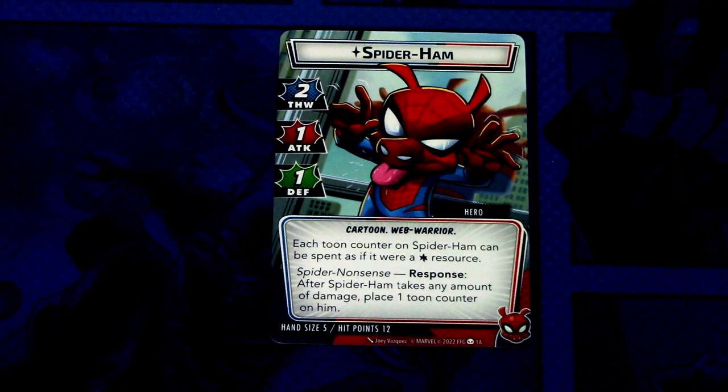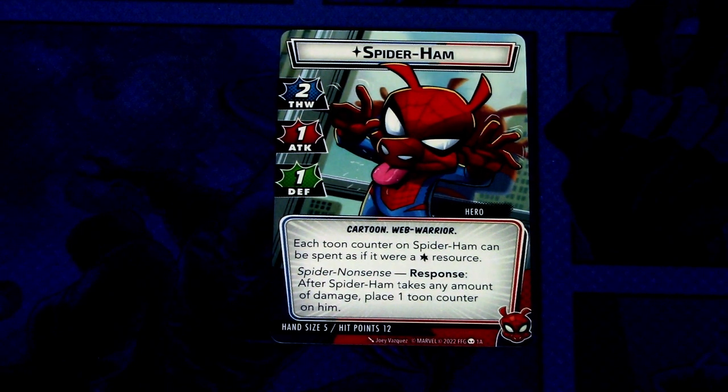On the Hero side we have Spider-Ham, a thwart of two, attack of one and defense of one, Cartoon and Web Warrior traits. Each Toon Counter on Spider-Ham can be spent as if it were a wild resource. Spider-Nonsense response: after Spider-Ham takes any amount of damage, place one Toon Counter on him. Hand size is five and twelve hit points. So basically we can use the Toon Counters as wild resources, which is pretty good in most situations.